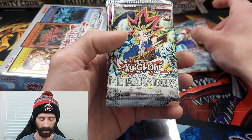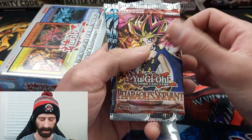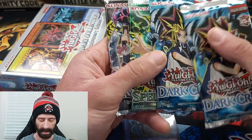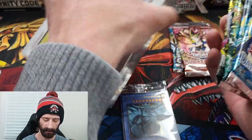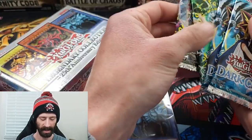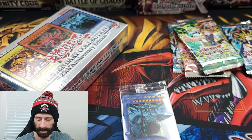Here we have Legend of Blue Eyes, Metal Raiders, Pharaoh's Servant, Dark Crisis, Dark Crisis, and Spell Ruler. It looks like I got one additional pack, which might be something different. Let me double-check the back. That might have been a missed pack but I'm not going to complain about it. So we've got two Dark Crisis. We'll sort this all out in a bit.